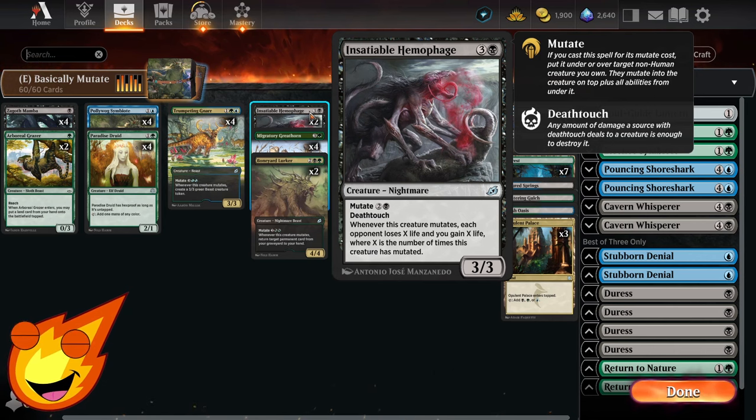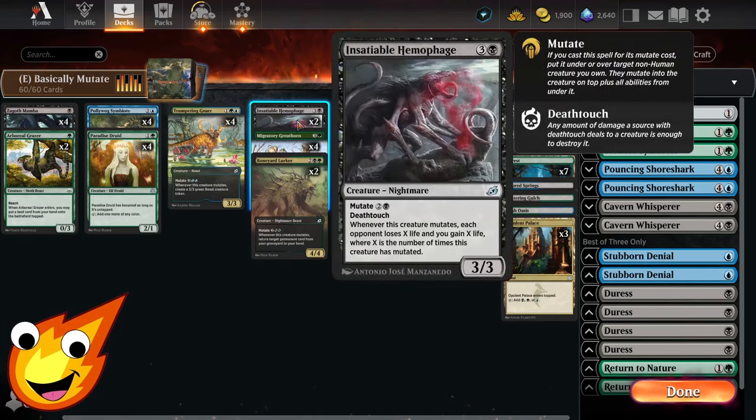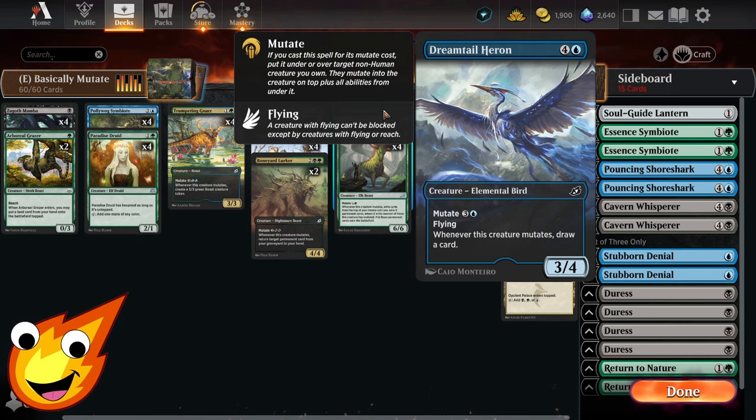Insatiable Hemophage is a four-mana 3/3 nightmare with mutate for three and deathtouch. When it mutates, each opponent loses X life and you gain X life, where X is the number of times this creature has mutated. This can help close out the game quickly with repeated mutations.